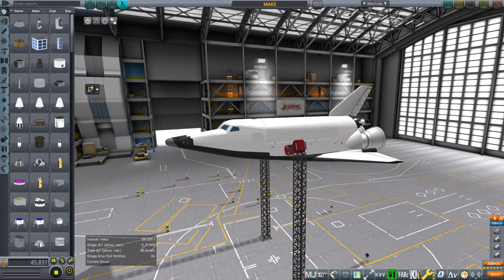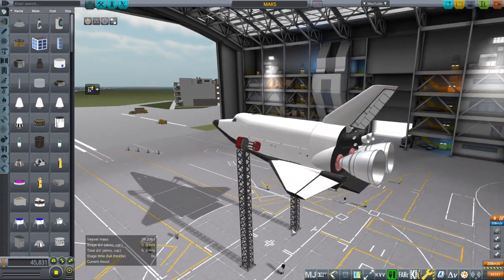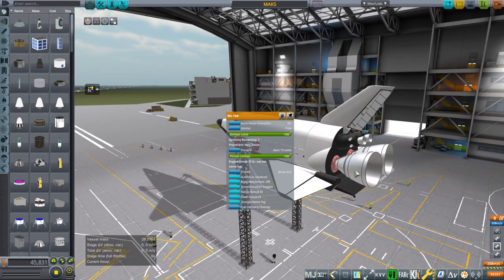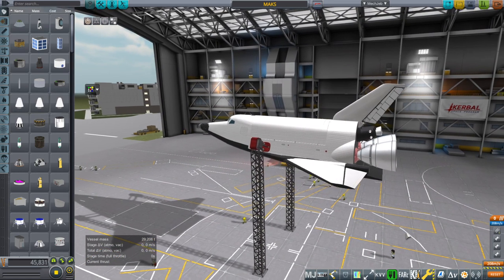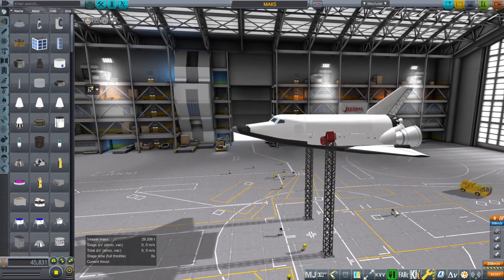Hello everyone, and welcome back to Realism Overall Sandbox in Kerbal Space Program 1.8.1. In this video, I present the MAX spacecraft. This is the spacecraft that makes use of the RD-704 engines, which as a pair are known as RD-701, that I presented in a previous video. And this is not my model.